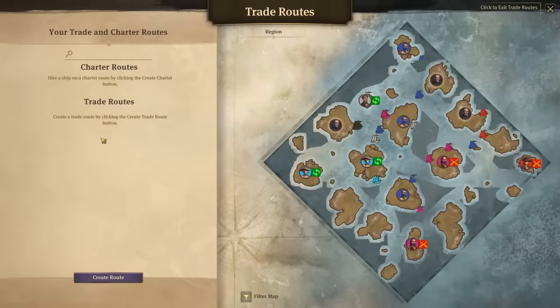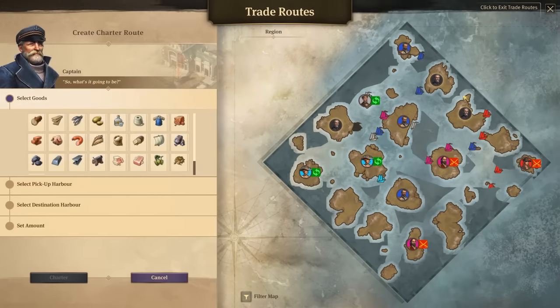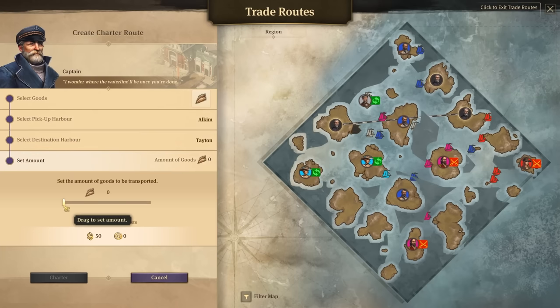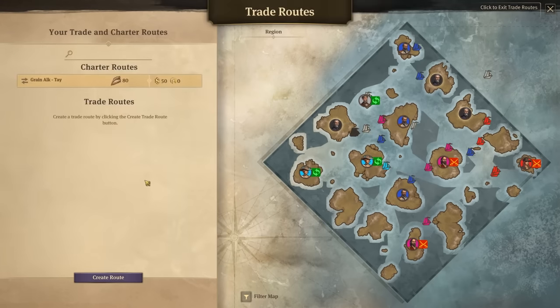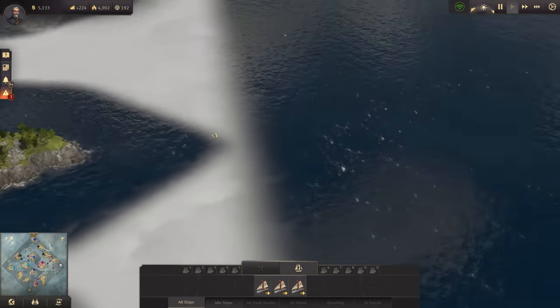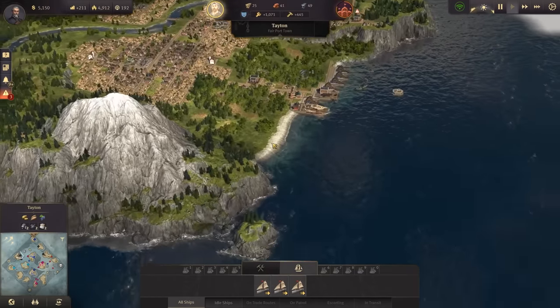Let's use something I haven't used in quite some time — let's use a charter route. With the charter route, you can transport exactly one good from one harbor to another. It's costing you a bit of money, but it's a neutral ship. So we don't care if the ship is lost. We really just want the grain to be transported — all the grain to Taytan. Costing us 50 credits there, so it's not really a big deal money-wise. The charter ship should now be coming — there it is — transporting the grain over there to us.